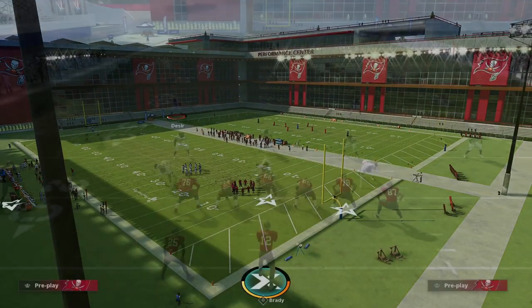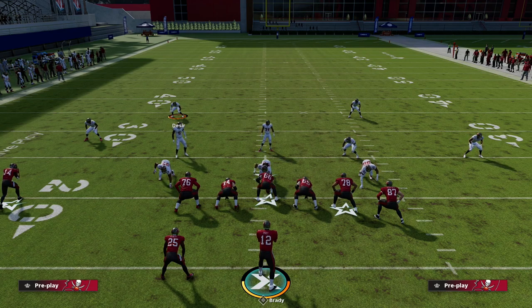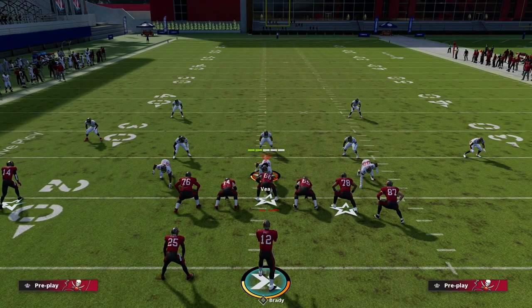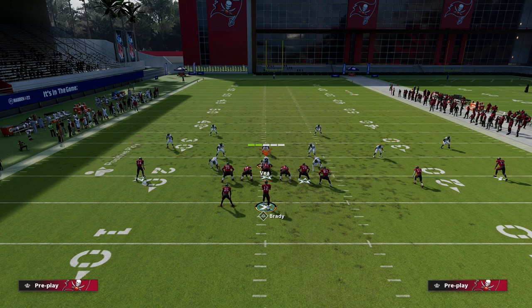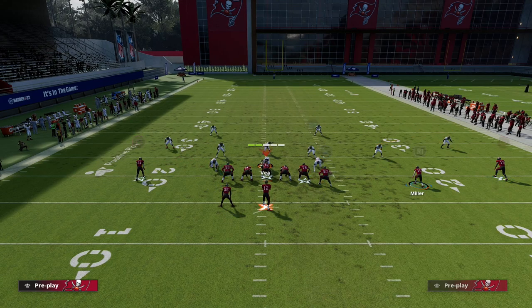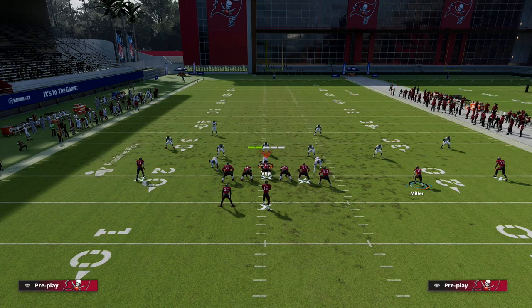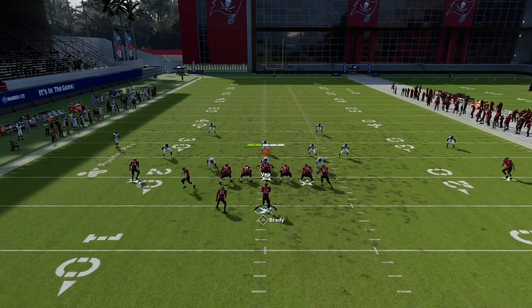Let's just walk through this. What I want to show you is how we can really abuse this curl route in combination with our tight end drag. We're going to start with a cover four defense. Our setup is really simple: we're going to fade our outside receiver Mike Evans, block our running back, drag our tight end, and curl our solo receiver. What's really cool about this is we can motion this guy to the left and it'll turn him into a post.